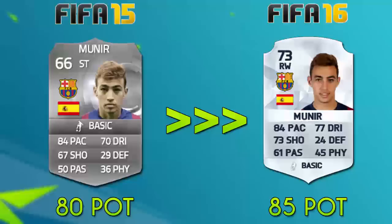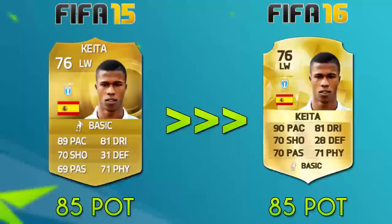The only downfall for Munir is his stamina, which was also a problem for him last year. What I'm hoping is that the training feature is gonna allow you to work on that stamina so it won't be as big of an issue. Kaito seemed to be a bit of an overlooked talent last year, and his FIFA 16 card looks pretty nice — especially with that 90 pace and now 70 passing. It looks so much better, and at the left wing position with four star skills, I think he's gonna be a fantastic pickup for any team.